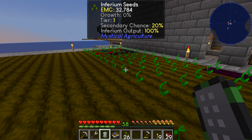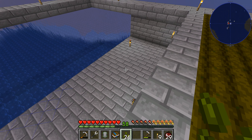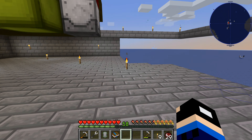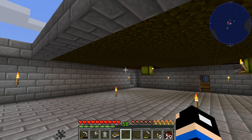That's 26 more seeds — I could plant them normally if I wanted to, or I just run and drop down here and throw them in the plant sower. I made the plant sower and made an add-on for speed tier 2 and a range tier 12, not realizing how big the range tier 12 is going to be.